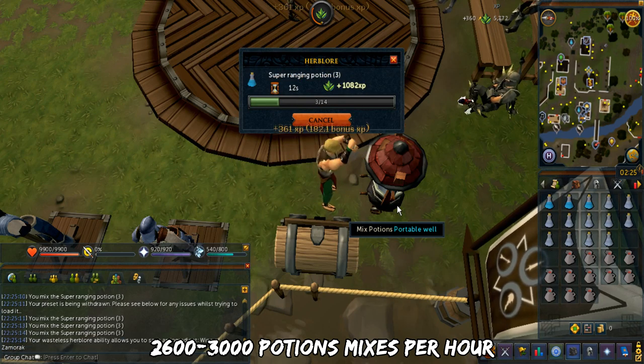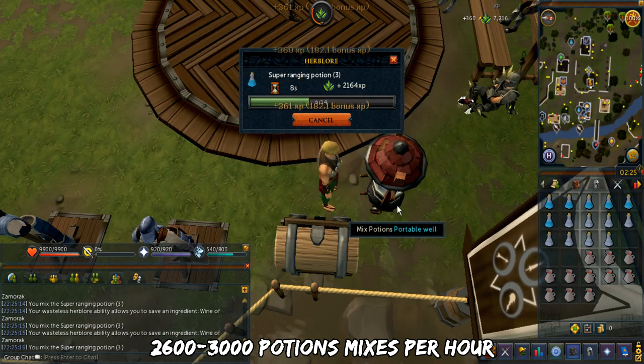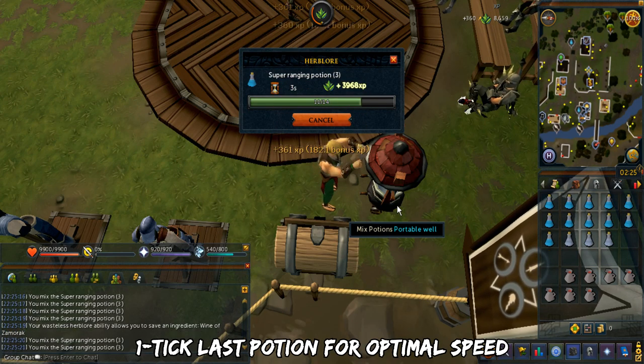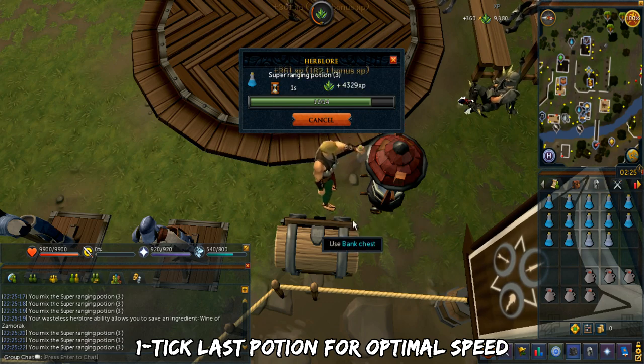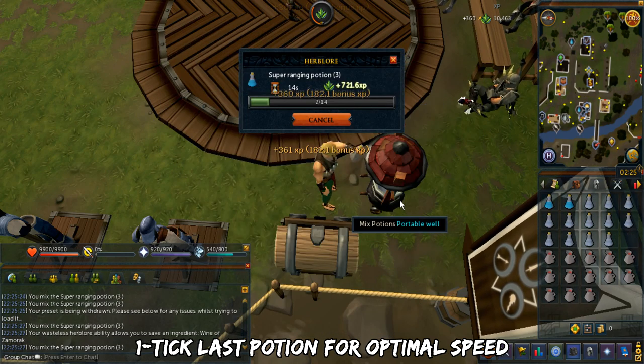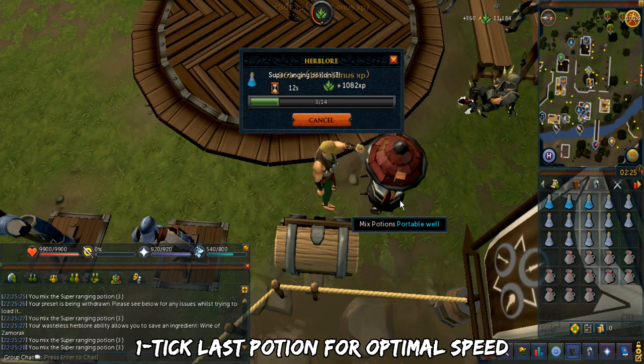I mixed 2,900 of these in an hour and I'll leave the footage link in the description. You can try one-ticking the last potion if you want optimal speed. In order to do so, just pre-click the secondary ingredient, then hover over the unfinished potion and click when you're about to mix the last potion.